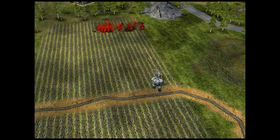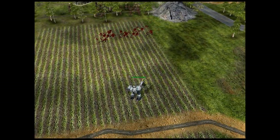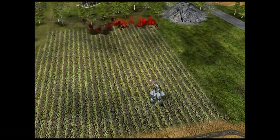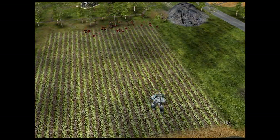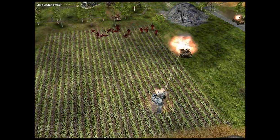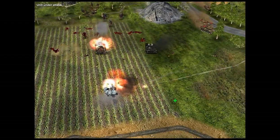Next up is the Venom Combat Armor from the Valkyrie Team. The Valkyrie Team Venom Combat Armor is armed with a canister gun, as you can see right now, which absolutely destroys infantry units. Additionally, the same gun also has an underbarrel attachment for grenades, which you can use to decimate vehicles and especially light vehicles.